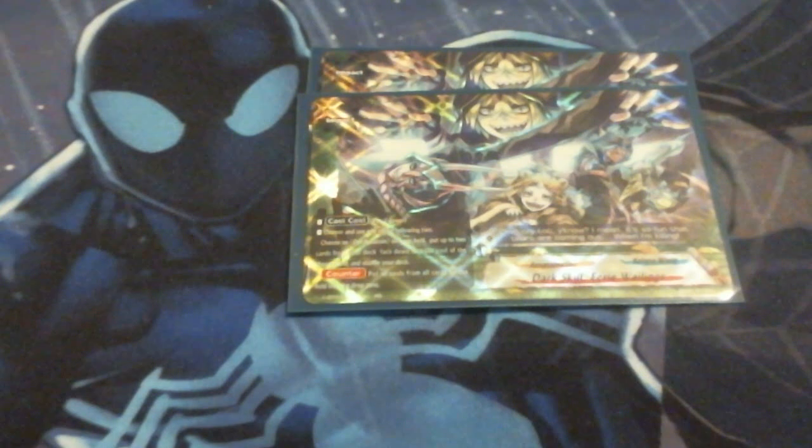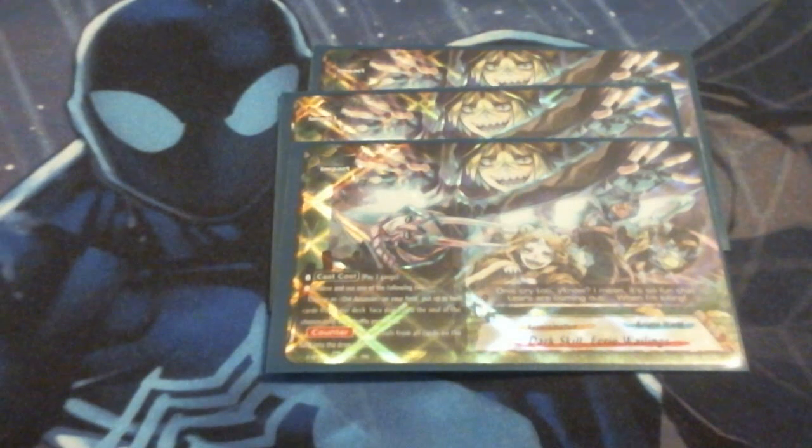Eerie Wailing's cast cost is pay a gauge, and I choose one of two following options: choose an Oni Assassin on your field and put two cards from the deck face down into its soul, or counterput all souls from all cards on the field into the drop zone. This can trigger mass Ambush as well as take away the soul from all cards on the opposing field. Or it lets you immediately set up for your opponent's turn by stocking whatever you need into the soul of a card already on the field. I only had this at two — that was my mistake. I really should have been running it at three the entire time, so I did bump it up to three.